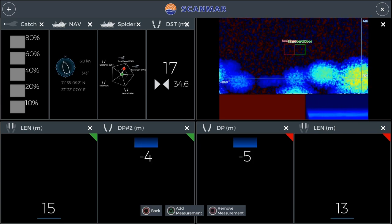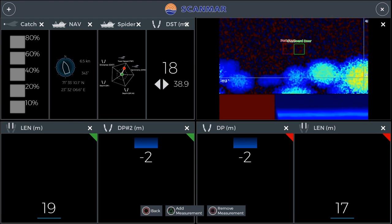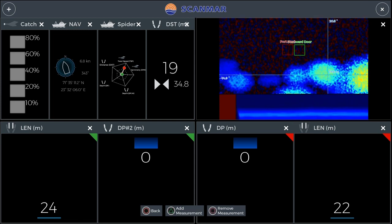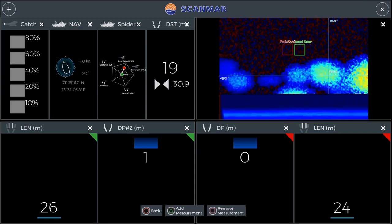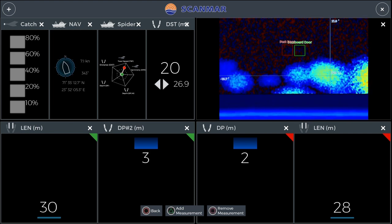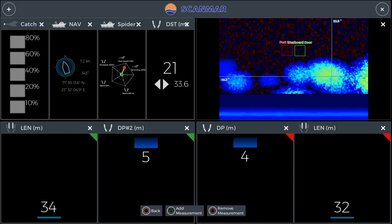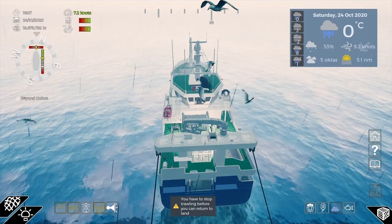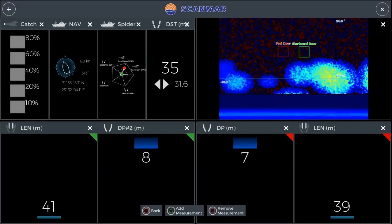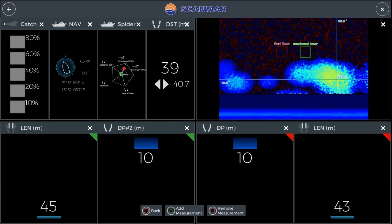Along the bottom you've got the length — that's telling me how far the line is out. The DP2 is telling me the depth of the net. We're going to let them go out. As you can see, my spider is saying I'm going too far, so I'm just going to drop the speed down a bit. You basically want to try and keep everything with a green dot — if you've got any red dots, that's telling you you're doing things wrong.